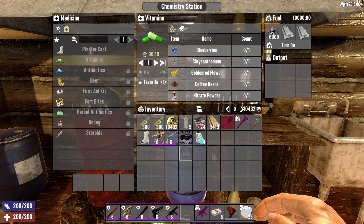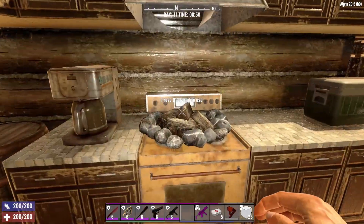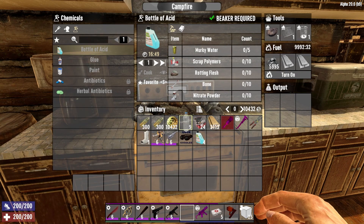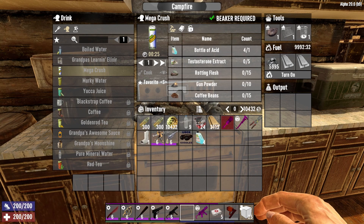The next mod I'm going to cover gives you the ability to craft Mega Crush — yes, everyone's favorite energy drink in the game. Just come over to the drink tab on the campfire. Mega Crush takes a bottle of acid, five testosterone extracts, 15 rotting flesh, 10 gunpowders, and 15 coffee beans. And in 25 seconds you will have a Mega Crush ready to rock and roll. You can outrun anything in the game if you take one of these.